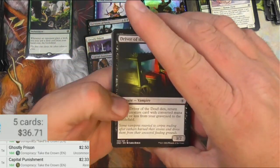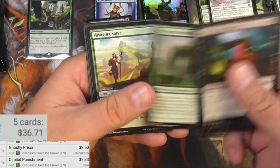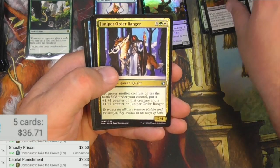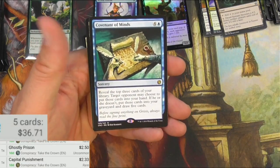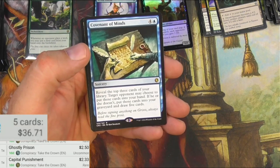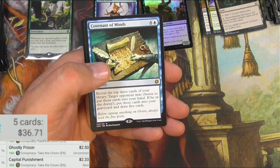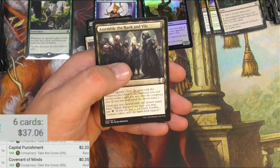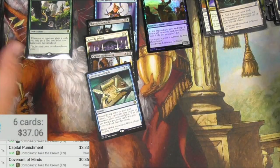Driver of the Dead, Raise the Dead, Sentinels, garbage fire, Mausoleum Turnkey, Janipur Order Ranger, Dread Statuary, Covenant of Minds — you look at the top three cards in your library. The targeted opponent may choose to put those cards into your hand. If they don't, you put those cards in your graveyard and draw five cards. Nice little trick there, but it's not a big money card.